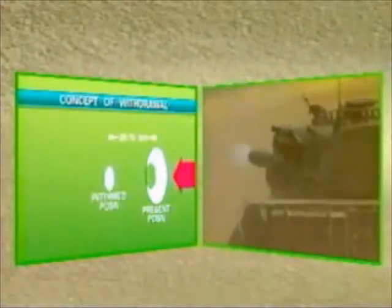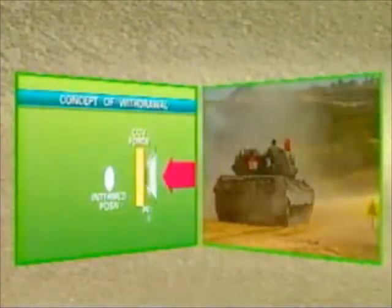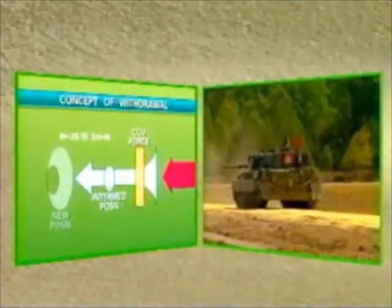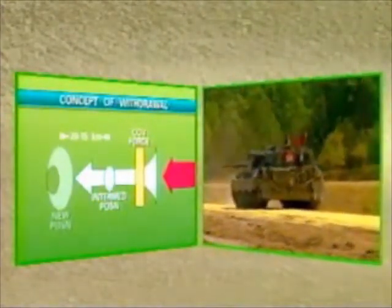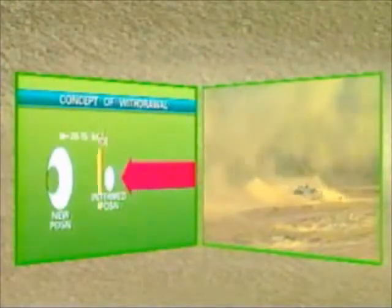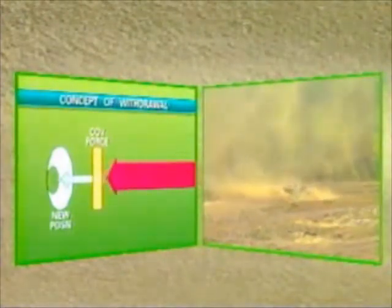A covering force is deployed immediately behind the present position, enabling it to be abandoned, and then it fights a delaying action back to where it can hand over to troops occupying an intermediate position. When the prescribed delay has been imposed, the troops in the intermediate position are withdrawn through the re-established covering force. The process repeats itself until the entire force is on the new main position.